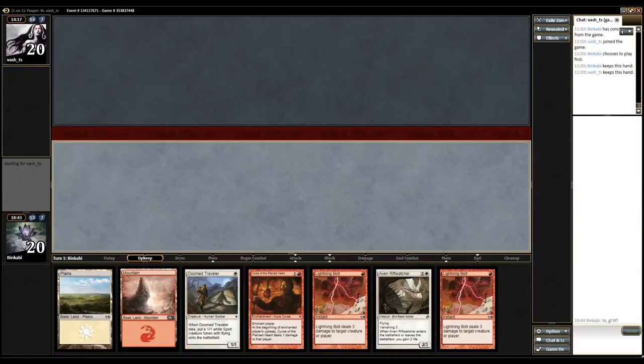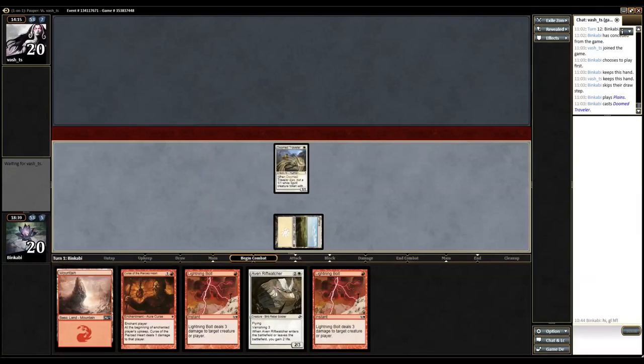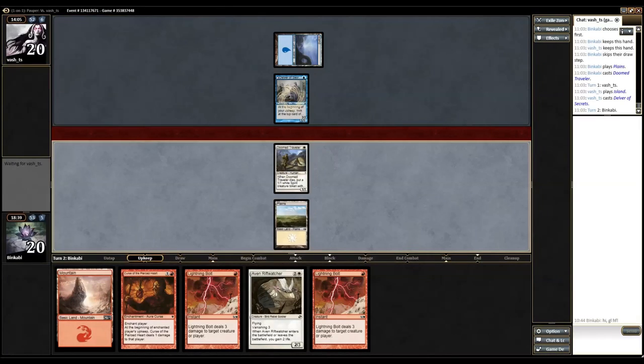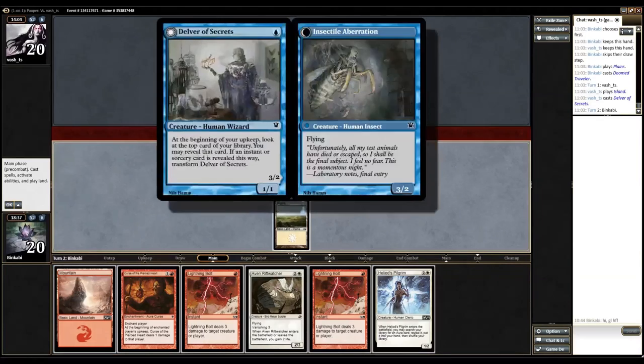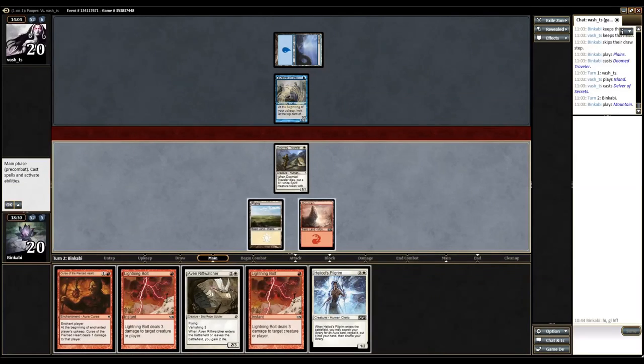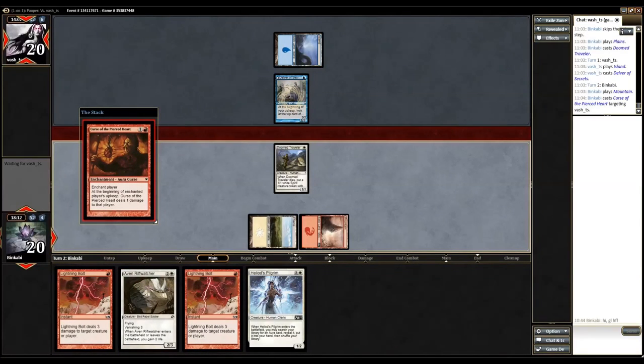This hand is a deal — it has all the cards I wanted to have. I've got a fast clock, a win condition, and removal. This is interesting — I can kill this Delver or I can ignore it. If I bolt it I can't do anything else. If I play a creature and pass and the Delver doesn't flip I can block it. If it flips he can make a ninja and that's bad. But I think it's better to get this creature into play and just pass the turn.